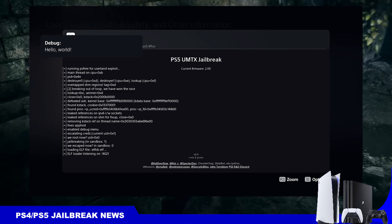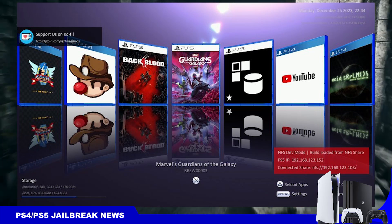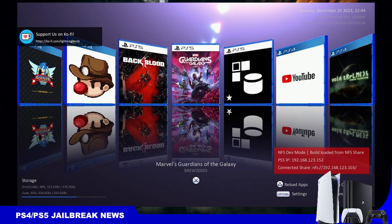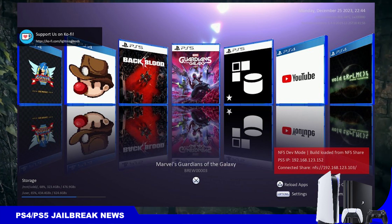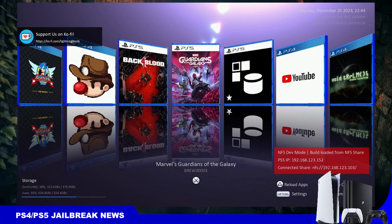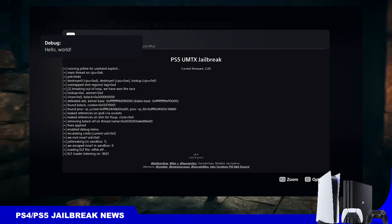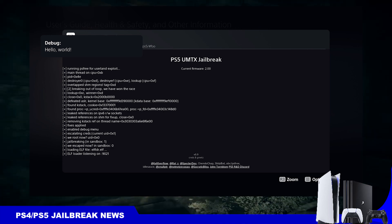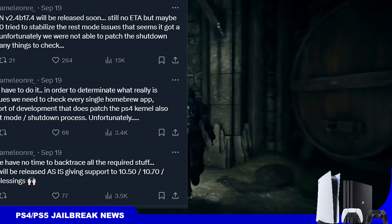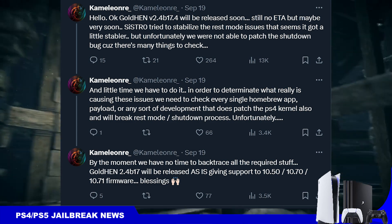It will be the easiest way to jailbreak the PS5 and have things running like homebrew apps and fake packages. This has not been released yet — it was posted two hours ago by Spectre and there's no word yet on when it will be released. For the PS4, it seems like GoldHen 2.4 b17 will soon be released.